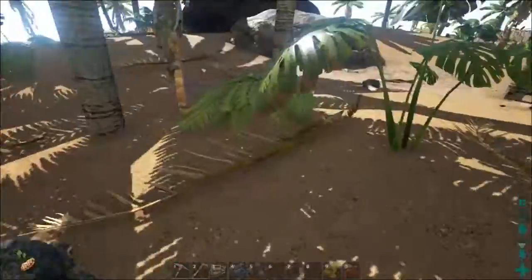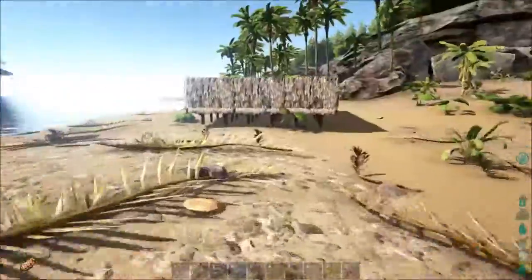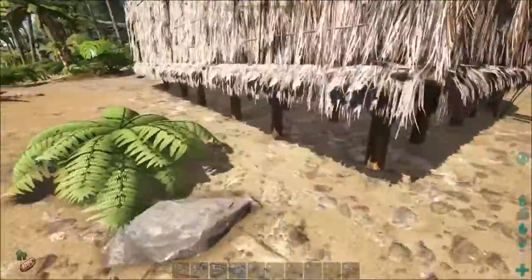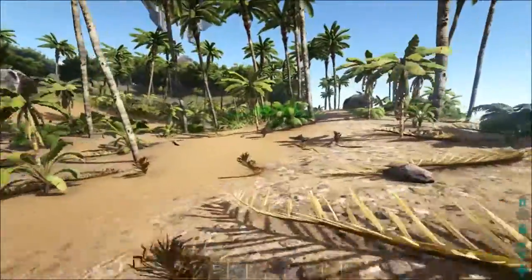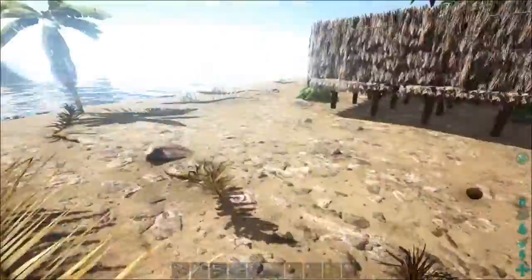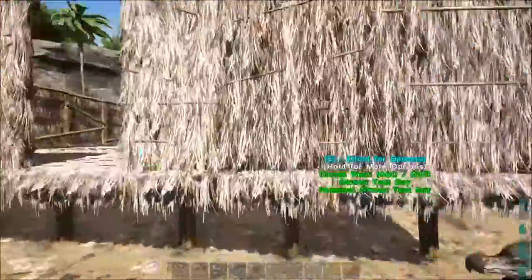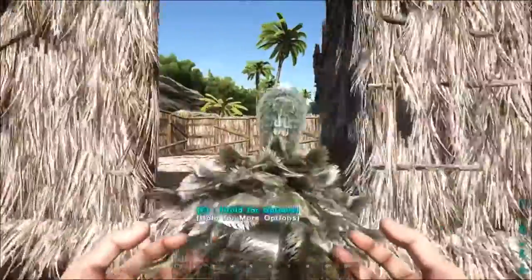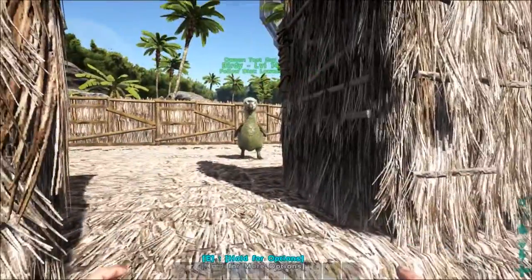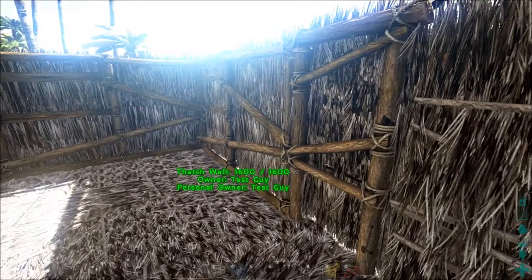That's the basics of taming. Most people's first dinosaur is the dodo bird because it's such an easy tame — as you can see it was very quick, less than 10 minutes from signing on to having one back at base. We'll tame some much more interesting creatures in the next couple of weeks, but for now I'm happy with a little dodo bird. Let's put him in our little hut and tell him to stop following. Alright, thanks for watching!